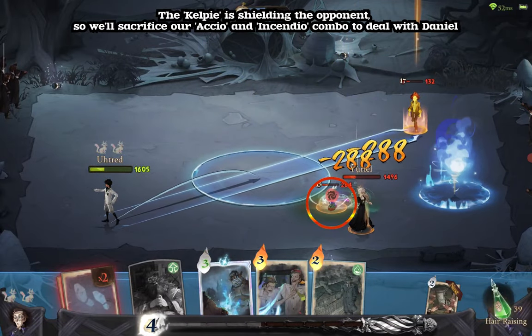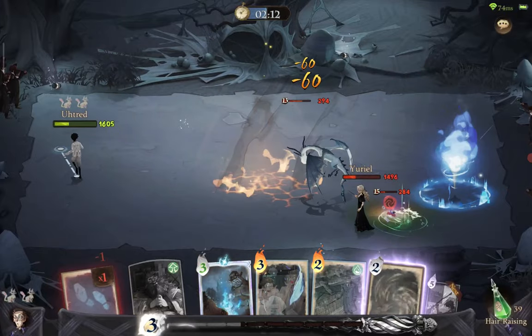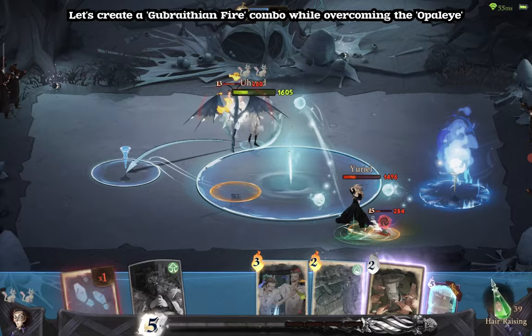The Kelpie is shielding the opponent, so we'll sacrifice our Actio and Incendio combo to deal with that. Let's create a Gubrathian Fire combo while overcoming the Opel Eye.